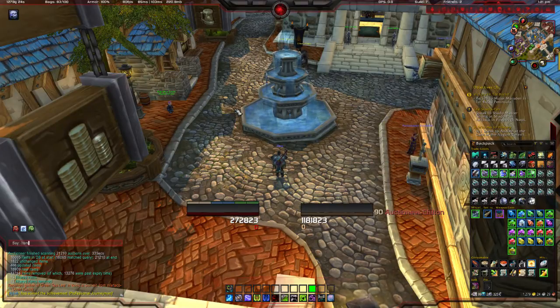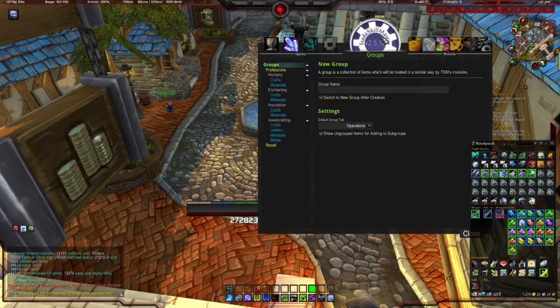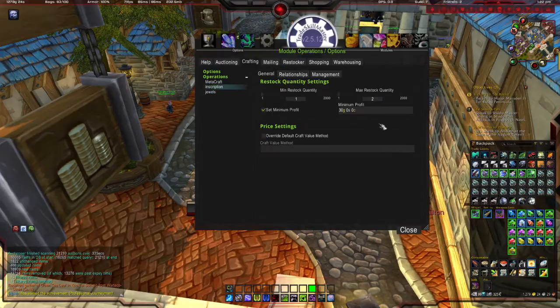So I want to show you how I go ahead and do that. The first thing you want to do is go into groups in Tradeskill Master by typing slash TSM. I'm going to go into the operations tab and focus on the crafting part, which I have a special operation for. When I go to view operation, the minimum restock quantity means it has to be down to 1 and it will restock up to 2, as long as the minimum profit is 30 gold.